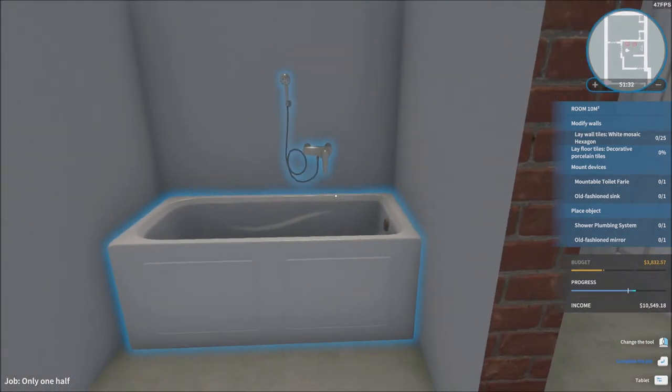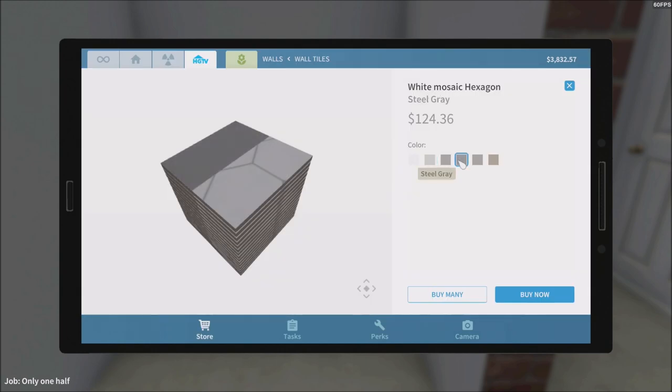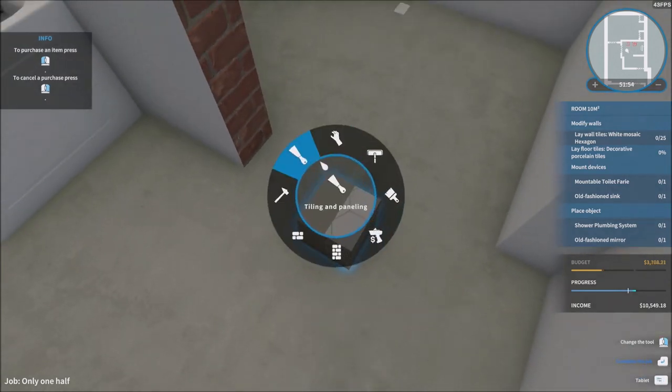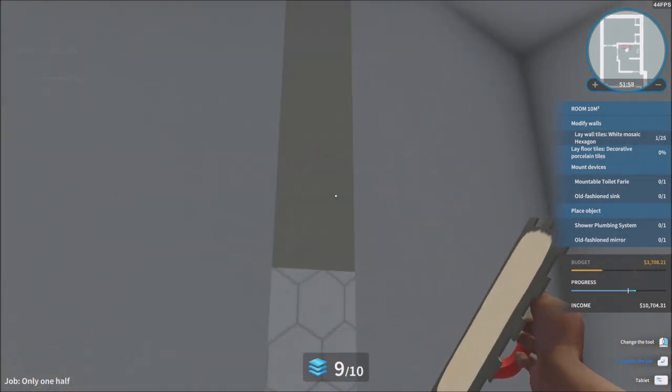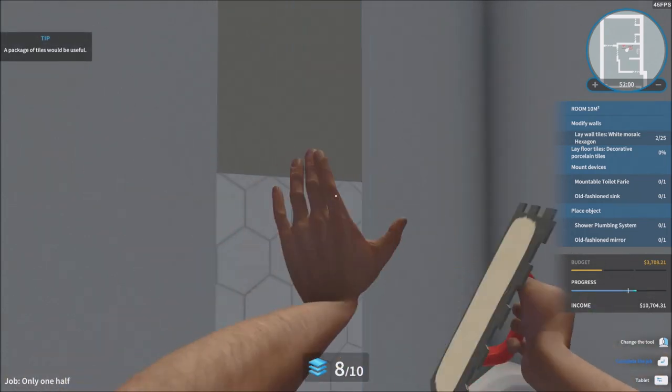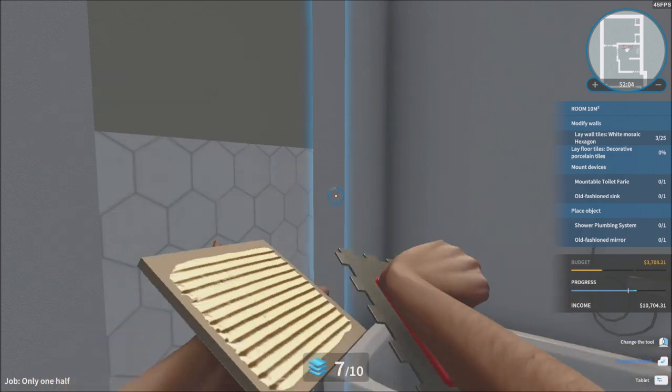So we need to modify the walls, lay wall tiles - white mosaic hexagon. Apparently this is what they want, so I'm going to go with Forest Mist. I think that would be the best choice. There we go, looks like this is what I need to put. This is going to take a while for these walls to be put in.